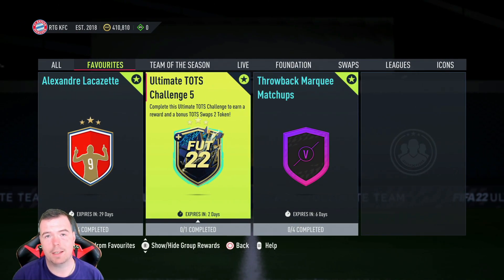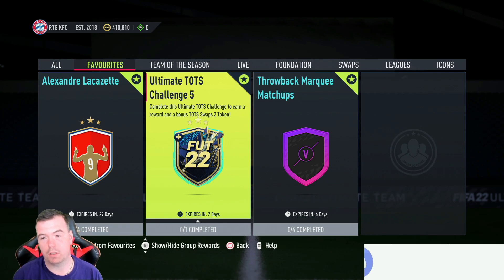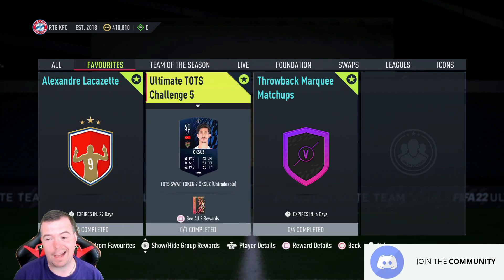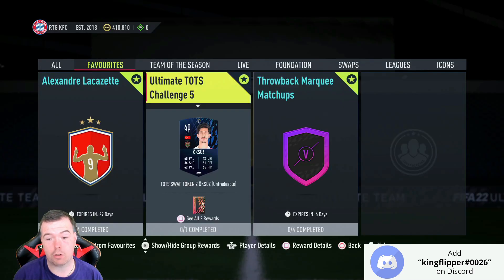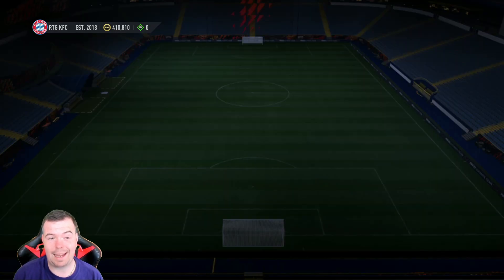Yo guys, what's going on — KingFlipper here and welcome to another Team of the Season SBC video. Today we have the last Ultimate TOTS challenge, the last Team of the Season SBC for FIFA 22. It's Ultimate TOTS Challenge number five, which gives us the last TOTS swap token. You get a 25k remix players pack, tradable as well. The SBC isn't too difficult to do.